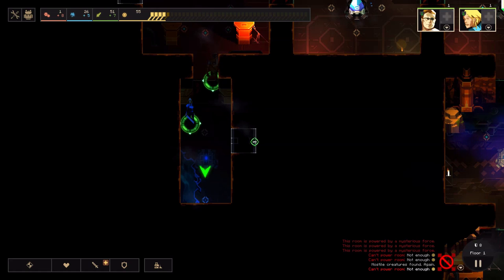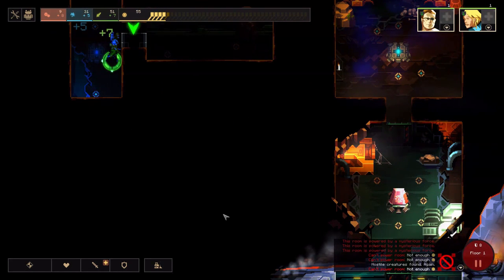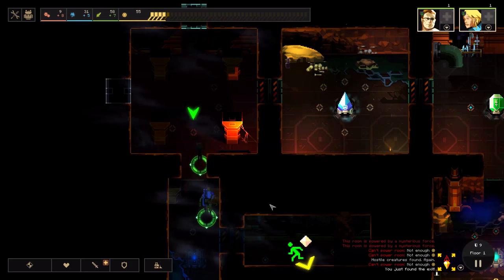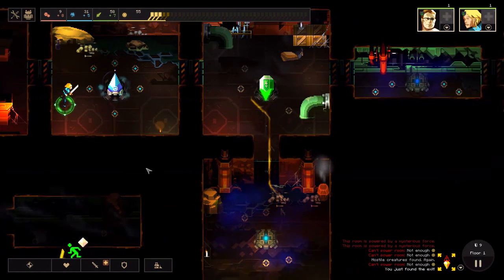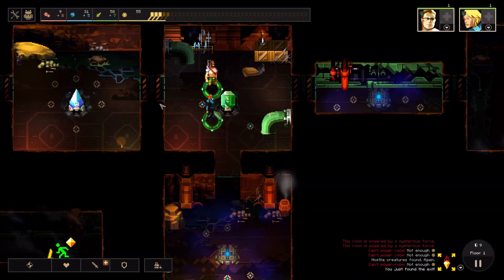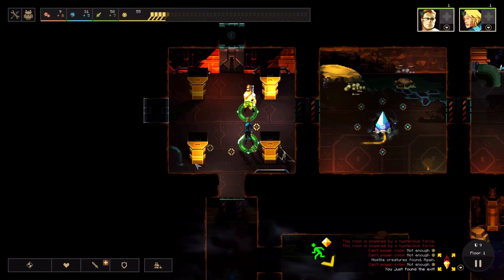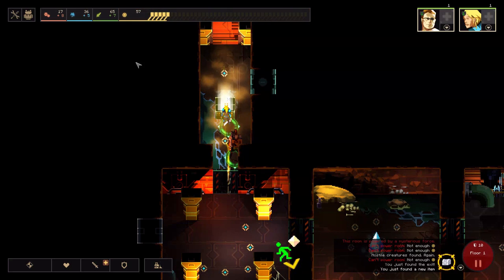Once we find the exit, the actual goal is to pick up the crystal and carry it to the exit. Once you pick up the crystal, monsters will start spawning in any rooms that are not powered. The person carrying the crystal will be very, very slow, so you can't just pick it up and rush to the exit. This is where defenses come in. Any resources you have left at the end of a floor will be carried over to the next one — you get to keep anything you didn't use.